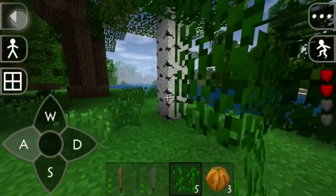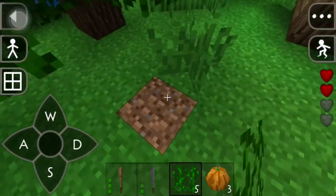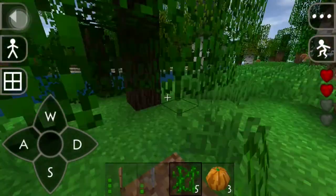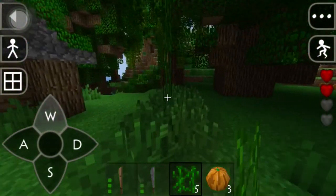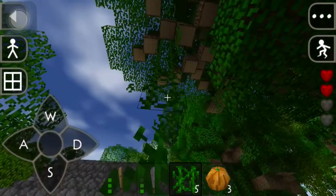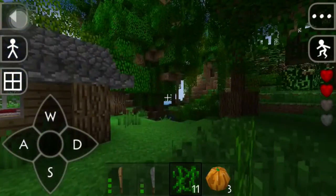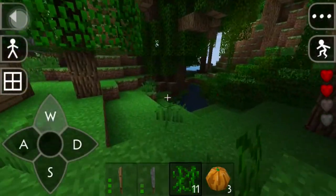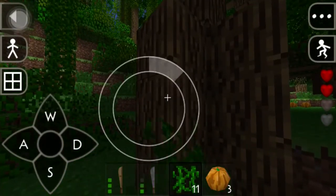In Survival Craft, when you chop a tree it goes away into the ground — it doesn't leave a stump like Minecraft does. The texture pack I'm using is called Drake Minecraft. I don't know the background story but that's the name of it — it's for 1.26, go check it out. I like it, I'm gonna rock with it.